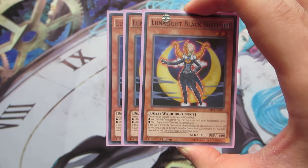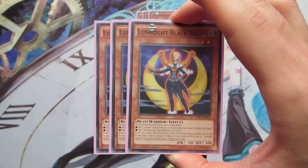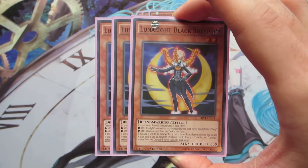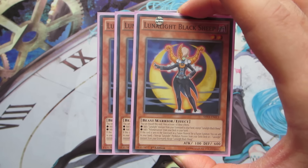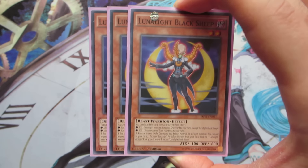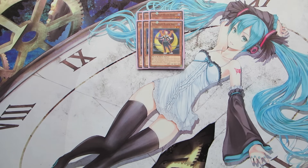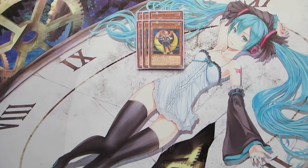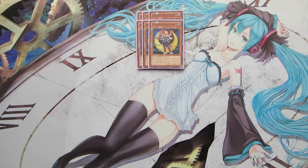That does come up sometimes, but not as much as discarding her to search a Polymerization from your deck, which is really nice because Polymerization is the main fusion spell for this archetype. If she is sent to the graveyard as a fusion material, you can add one Lunalight monster from your graveyard or extra deck to your hand. She just helps recur cards to maintain advantage for fusion climbing — from Cat Dancer to Panther Dancer to perhaps even Leo Dancer.